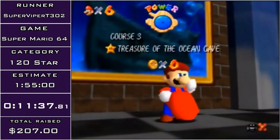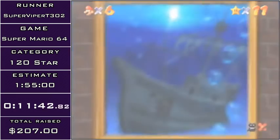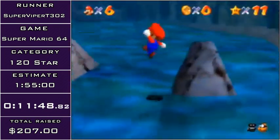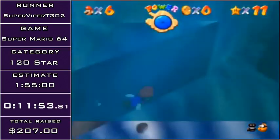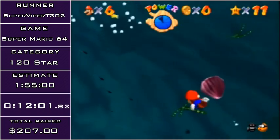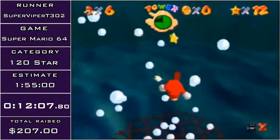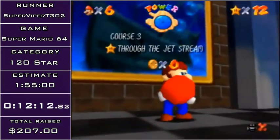This is unfortunately one of the longer stages in 120 star. Now I'm going to be doing the jet stream star, and you might be thinking — don't you need the metal cap for that? Well, fear not, because with optimal swimming, you can actually just swim right through the jet stream. And if all goes well in this run, I'm actually not going to even need to hit the metal cap switch at all, which is really cool.